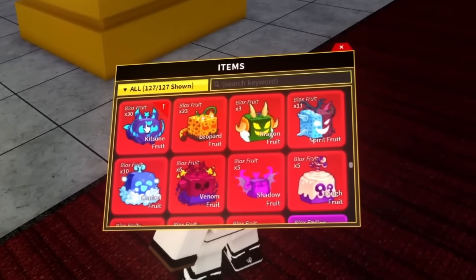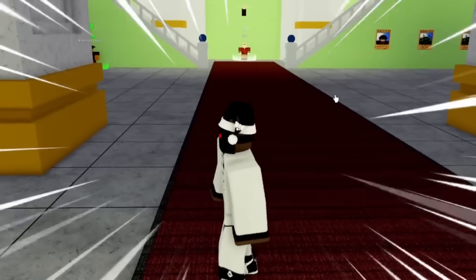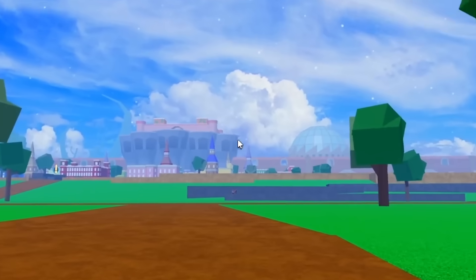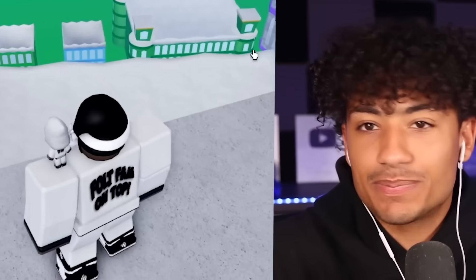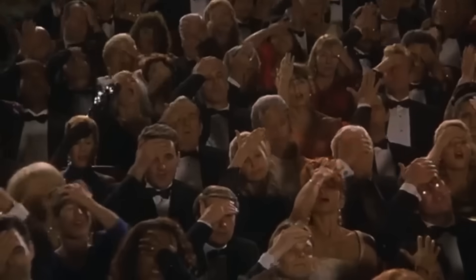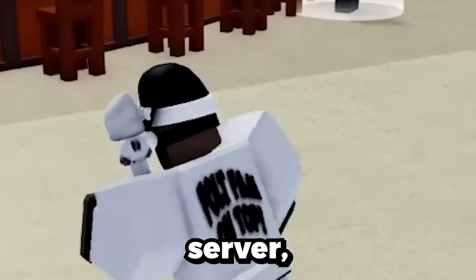Look at this — 30 Kitsune fruits! Fulton is best! I head to the beautiful second seat. I realize I'm still in my private server — I need to go into a public server. Here we go, public server — there's only one person here. I have permanent Kitsune. Want to trade? He said 'why?' then 'no,' and he just ran away. We got a Buddha fruit in here — somebody trade with me, I got permanent Kitsune.